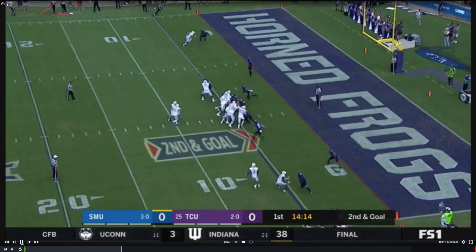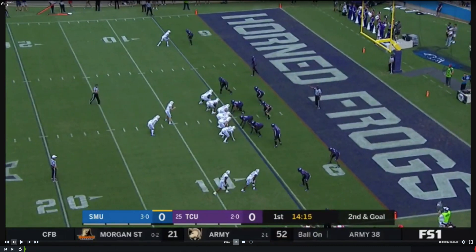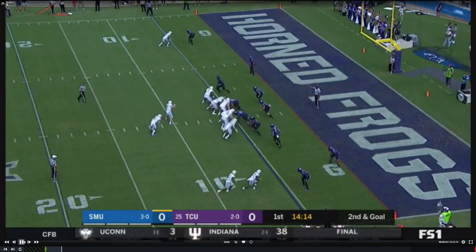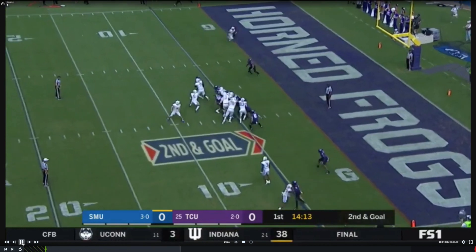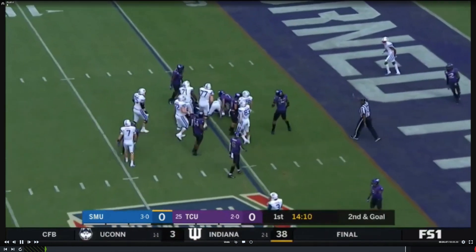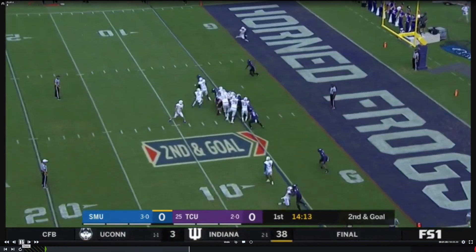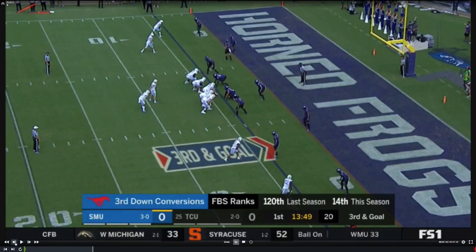Second and goal — they just want to run the ball, running zone. All their running backs run really hard; number five is the main back and he's a pretty good player. TCU does a pretty good job stuffing the run. SMU's offensive line isn't bad — they don't give up a lot of sacks, but they also get the ball out quickly and the QB does a good job avoiding sacks. That'll be an interesting matchup — their front against USF's front seven, which has played pretty well this year.